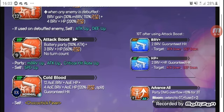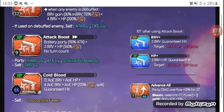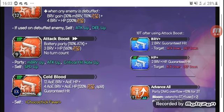After he uses Attack Boost, he gains access to Brave Plus and HP Plus. Brave Plus is a 2-hit brave attack that is guaranteed to hit, and the target will be inflicted with attack and defense down. HP Plus is pretty much the same thing and also inflicts attack and defense down. His EX ability, Cold Blood, is a 12-hit AOE brave HP attack followed by a 400 AOE brave HP attack with 120% overflow and split damage — also a guaranteed hit.